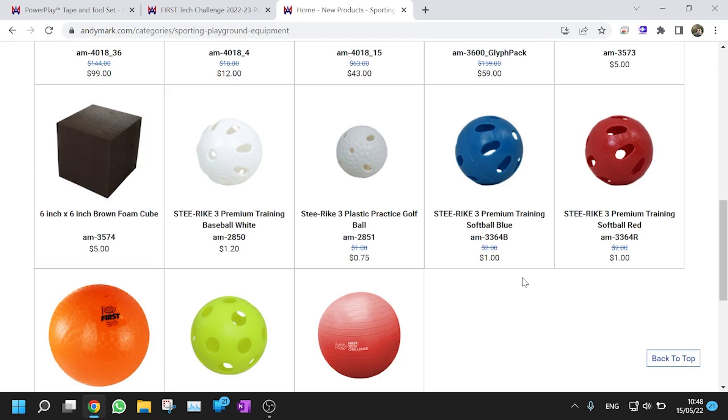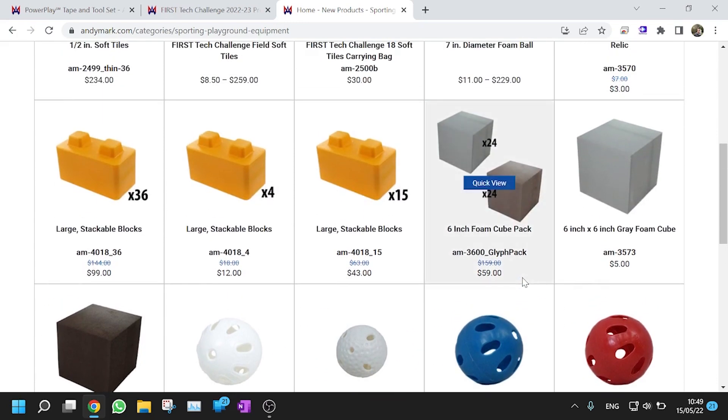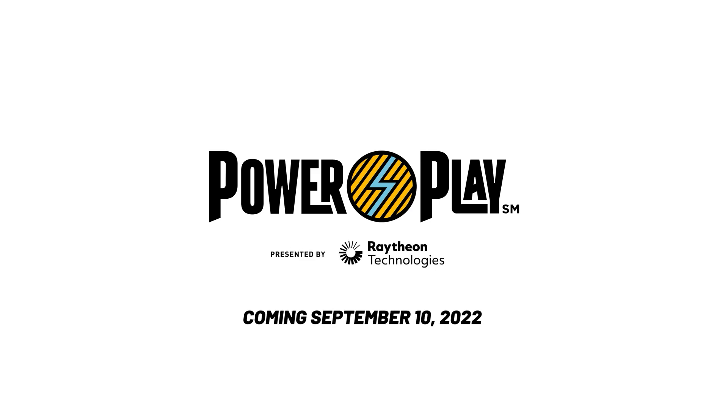That's basically it. When we get Game Manual One, we can predict much more accurately based on what will or will not appear there — but that's set to come out in the summer. Right now I think this is the most accurate guess we can make for this period. Like I said at the beginning, there is no guarantee — however we can predict, and it might be likely that these will be next year's game elements and field. Thank you for watching. Goodbye. Have a great off season.